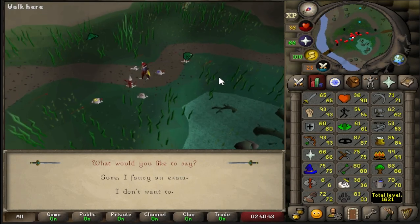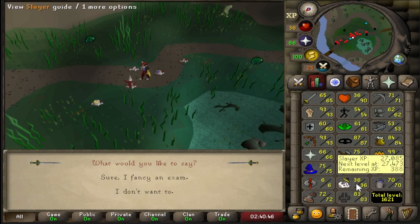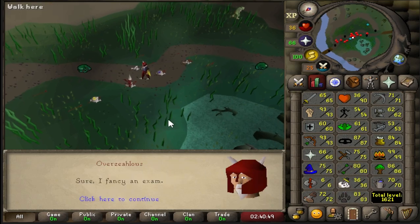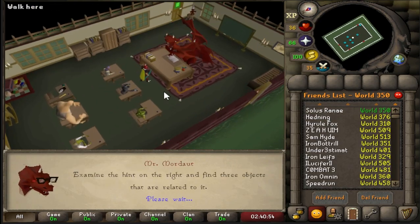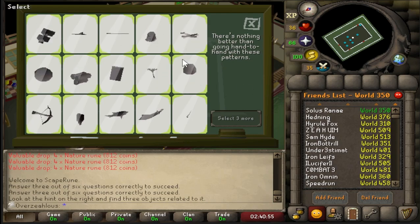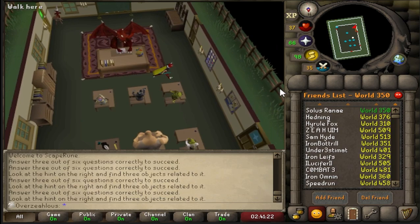I was not expecting to make this recording, but we just got ourselves a dunce and taking a look at the Slayer XP. With this random, I will be able to get myself 37 Slayer. So let's quickly smash our way through this, and we'll use it on Slayer and get ourselves another level. And that should be the random completed. Let's get ourselves out of here.